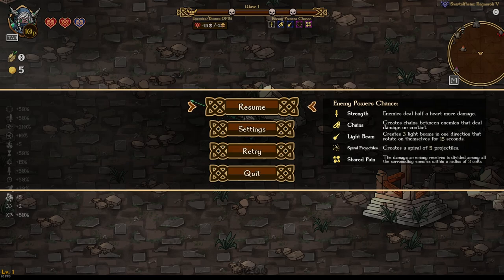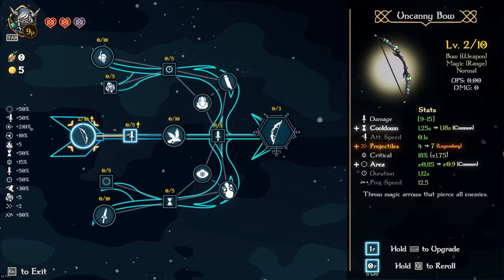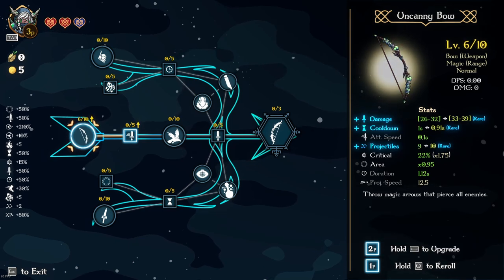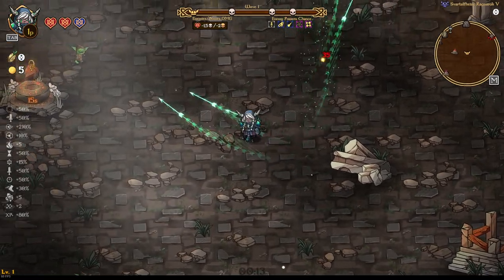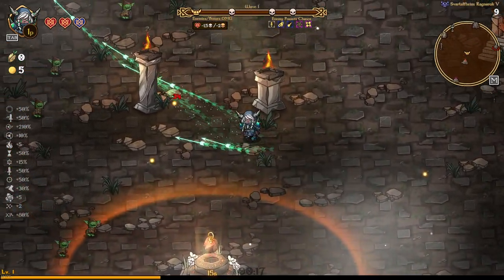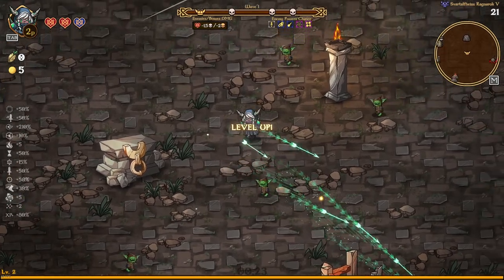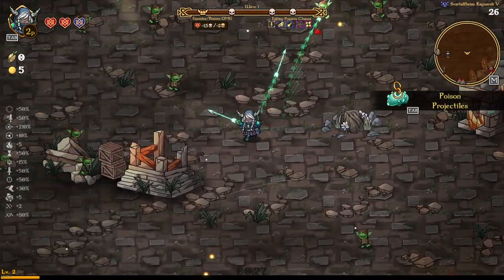We are much happier with Strength. Yes, it is going to hurt us a little — they are going to be doing a lot more damage to us — but as long as we can out-DPS them or do enough damage to kill them comfortably, we aren't too worried. The point is to just not get hit, so it doesn't matter how much damage they do as long as they can't hit you.